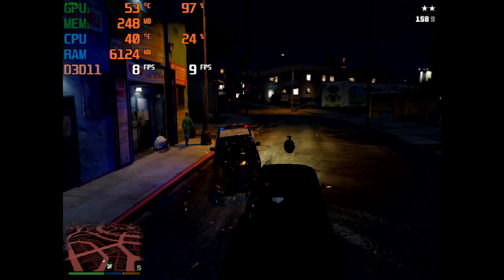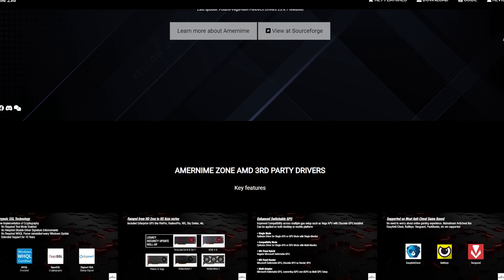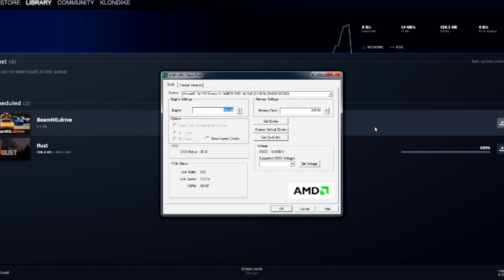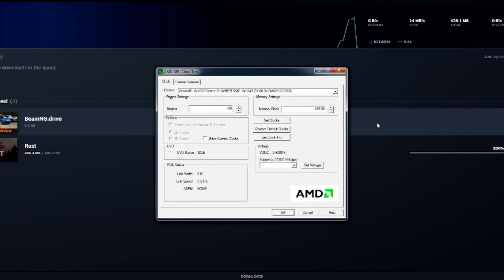Now we have a few tricks up our sleeves. First, modded drivers. Amornime Zone has some of the best third-party drivers out there and they do support TeraScale cards. Secondly, overclocking — the AMD GPU clock tool does not have any fail safes so I can push this thing as far as possible. And finally, hyper memory, which lets our card use system memory as VRAM and is great for old graphics cards.